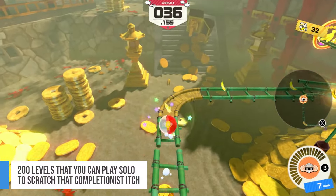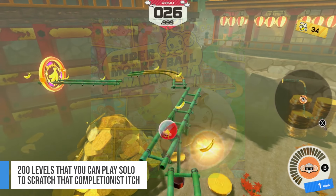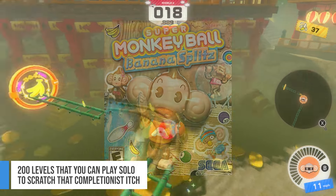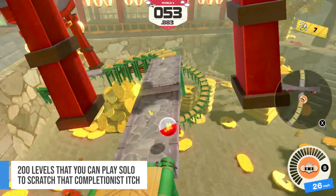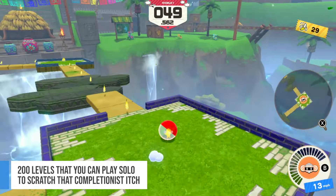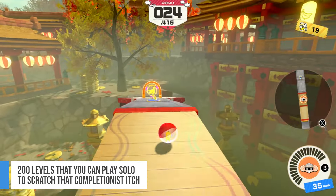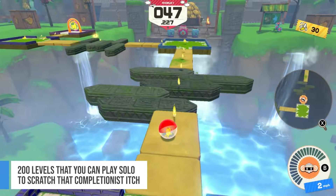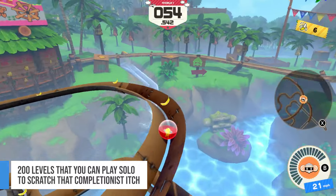Super Monkey Ball is a long-running series, but Banana Rumble is actually the first proper new entry in over a decade. The previous game, Banana Mania, is technically a remake of the first three games in the series, and the last proper series entry was 2012's Banana Splits for the PS Vita. As the franchise's first all-new game in years, Banana Rumble does not disappoint, as it features 200 levels with dazzling designs based on popular sites around the world, but remixed. For instance, there is a world that's essentially a cyberpunk version of the Colosseum, while another is Kyoto but drenched in red and gold. The levels are also quite challenging from a gameplay perspective, especially if you want to complete objectives like getting each level's golden banana or completing the course in under 8 seconds.